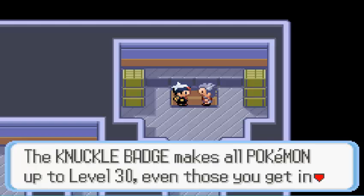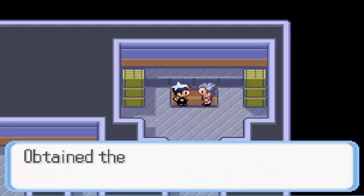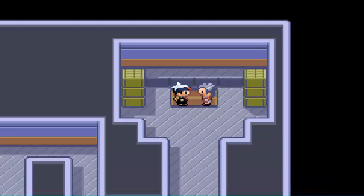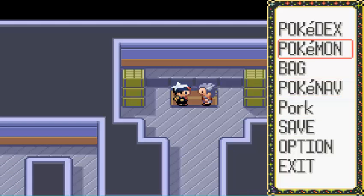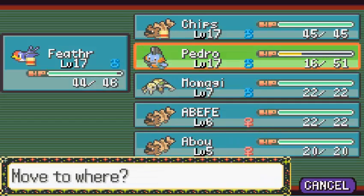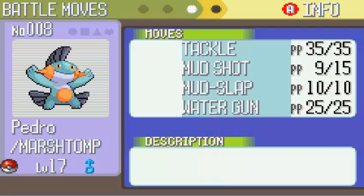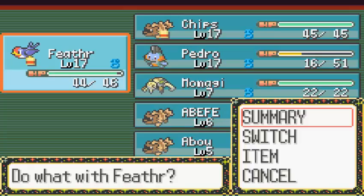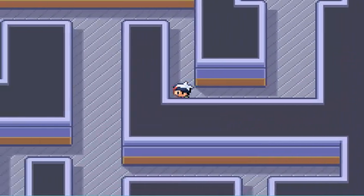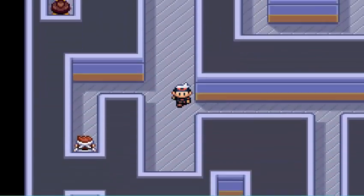We get the Knuckle Badge, which means we can now use Level 30 traded Pokémon and use HM Flash, and we get TM Bulk Up. There we go — that's the three who took down Brawly, and we can now head onwards.